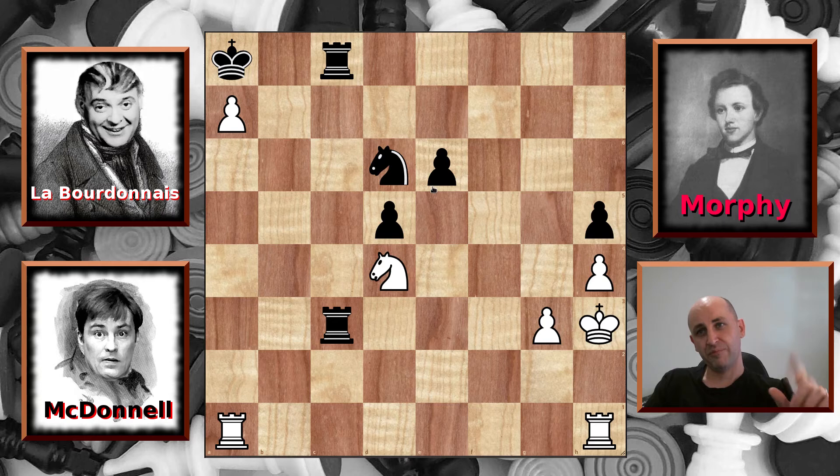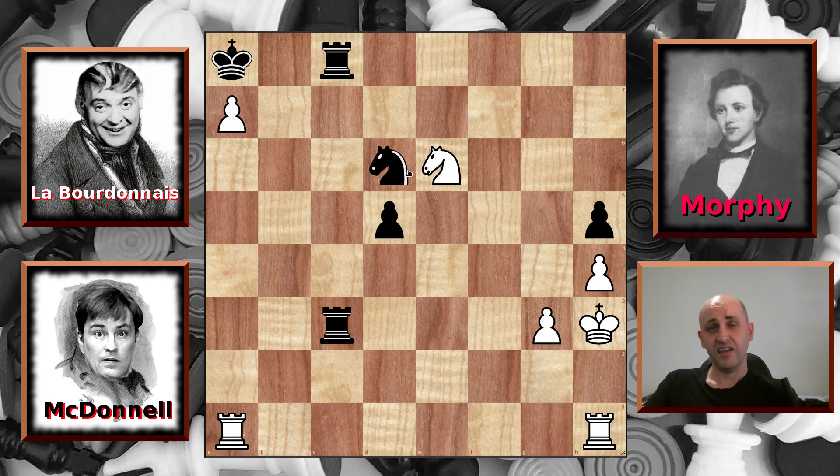However, Labourdonnais' king is now looking much more precarious than McDonnell's king, who is nicely tucked away behind these pawns. Knight captures on e6, and suddenly McDonnell is winning by one pawn. He still has to deal with this dangerous passed central pawn, but perhaps his own passed pawn on the seventh rank is even more dangerous — it's certainly keeping the black king busy in the corner. Labourdonnais plays knight to e4, of course threatening the g-pawn, so McDonnell moves to defend it, and Labourdonnais goes for a check with knight f2.